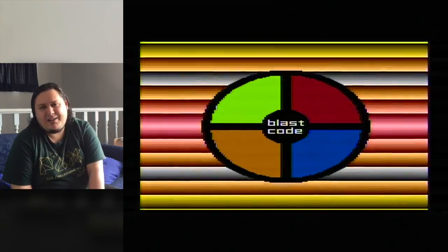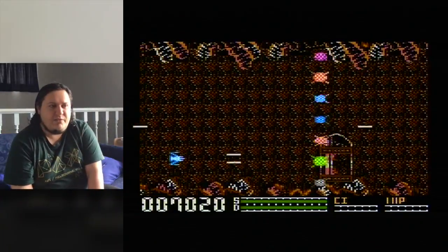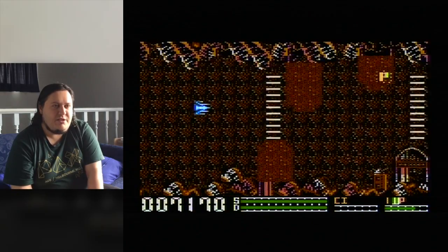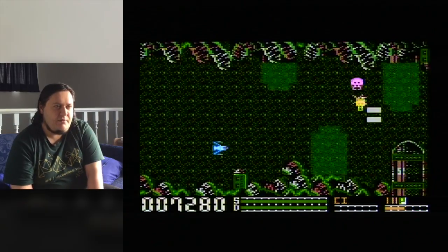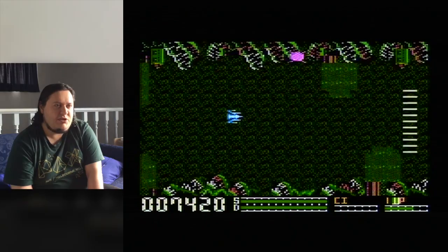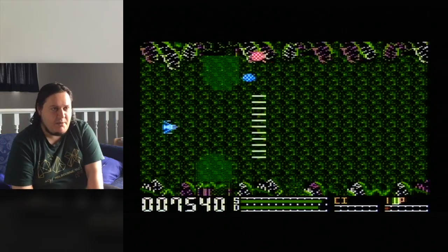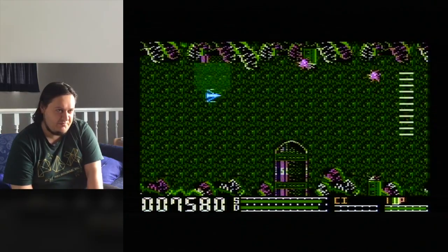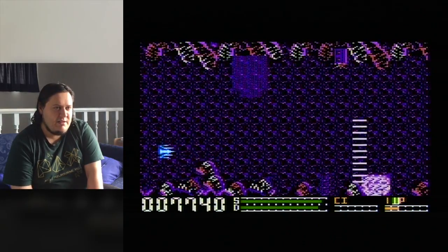You've got your blast code which really acts like a level password. Now you can see the red border - level two is hazardous for obstacles. There are a couple of new weapons getting introduced. So talking about the weapons: you've got your basic missiles. You can collect photons which change between the two stages. There's a smart bomb as well. Your weapons are timed - you can't keep them going forever. You can see the bar there just draining as it's used.